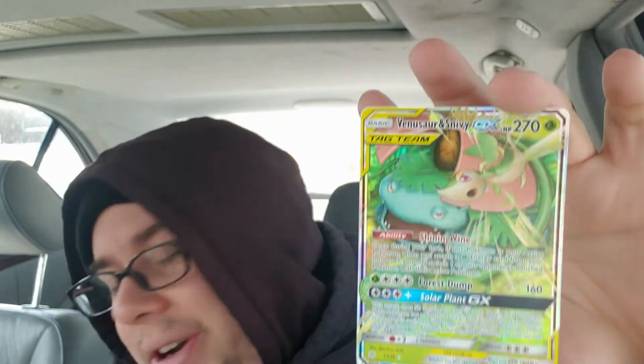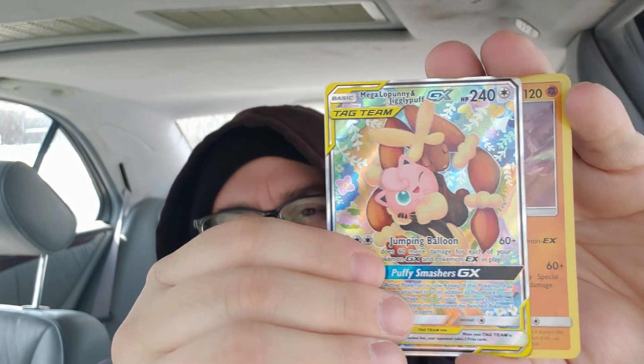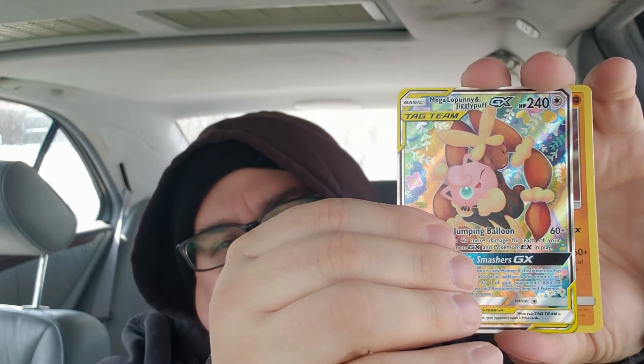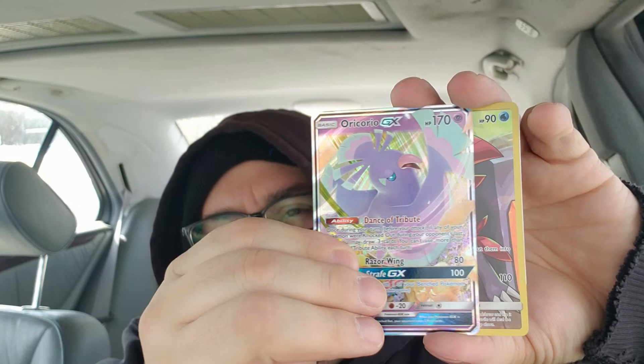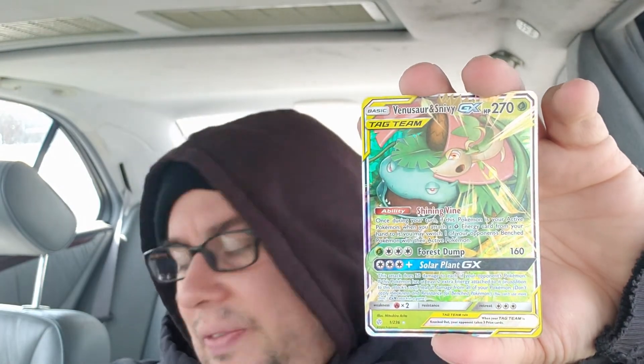Ponyta, Pancham, and for our last card — we got the Snivy-Venusaur tag team GX! Is this the regular? Yes, it's the regular GX card. Gorgeous. I would have preferred maybe a different starter — Venusaur is awesome, but what about Bayleef? Anyway, our pulls for the day: full art Jigglypuff-Lopunny, holographic Lycanroc, another Oricorio GX, the character rare Weavile, and the Venusaur-Snivy GX. Way better than my first Elite Trainer Box.